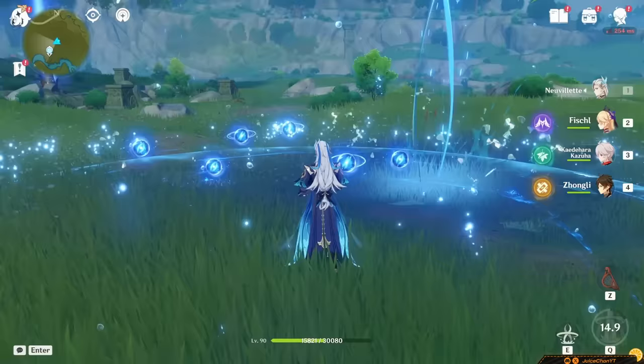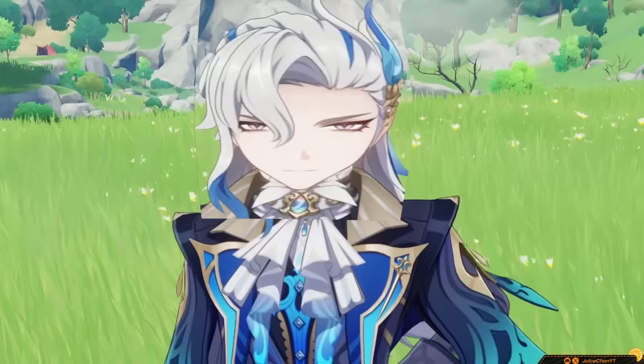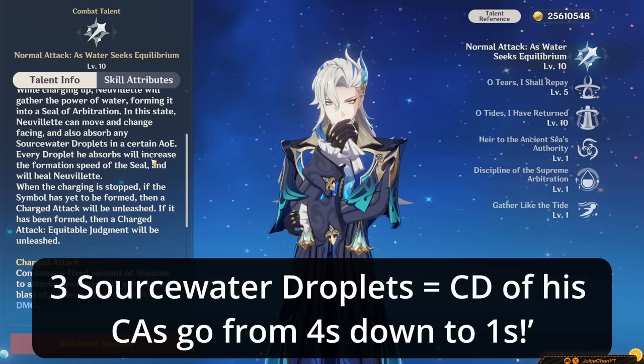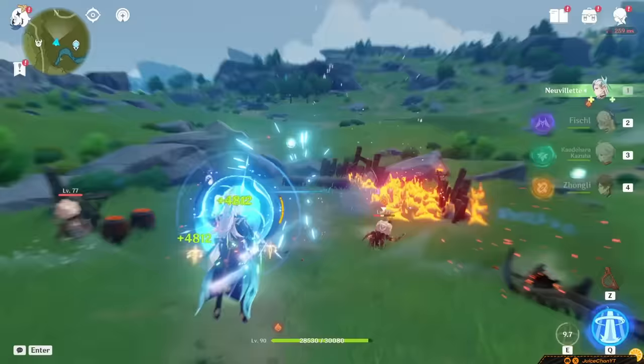So what do these Source Water Droplets do? While they do heal him, they carry a much greater purpose: absorbing three at a time to reduce the cooldown of his Charged Attack from four seconds down to one second. This self-healing also isn't a joke — he sustains himself pretty well.